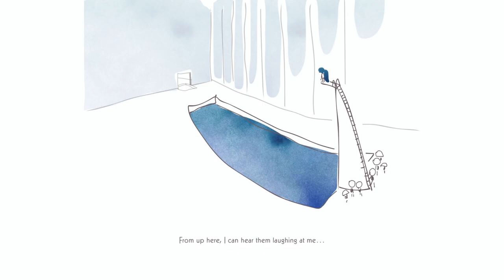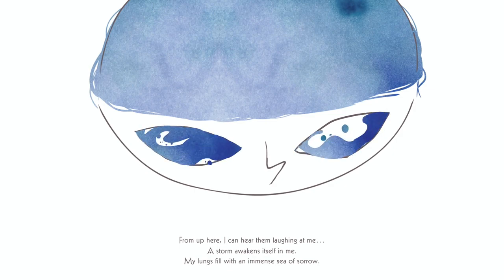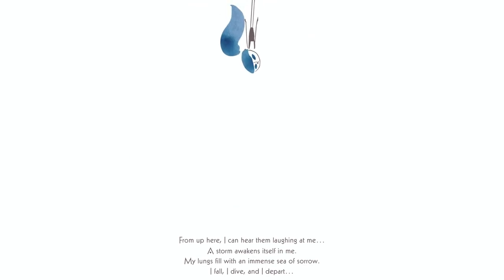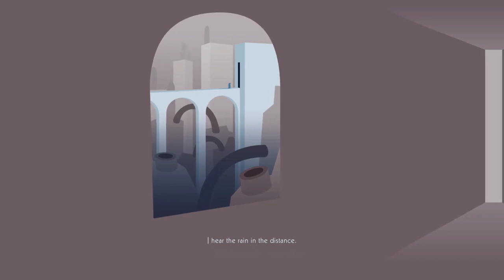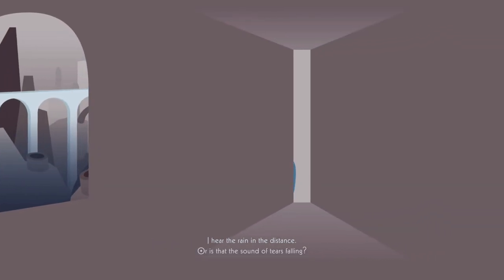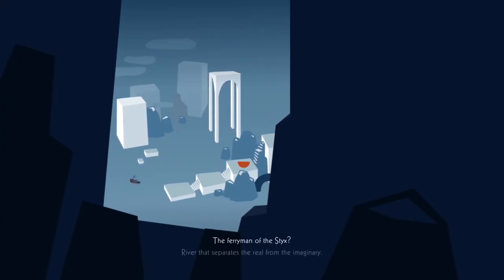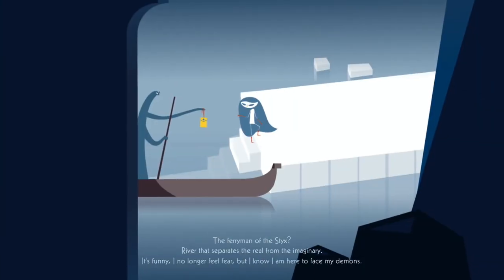Even though it's light on story, Iris and the Giant sees you cobble together memories that depict individual moments in the titular heroine's life. Whether it be a strained relationship with her parents or bullying from her peers, Iris has obviously suffered greatly. The ultimate goal of running through the dungeons of her mind is to come to terms with her past and her feelings. The journey of self-discovery trope works well in a roguelite, and the physical memories you collect in the dungeon not only add characterization but also allow you to unlock perks in between runs. While the drive to eventually complete a dungeon is the strongest motivator, wanting to learn more about Iris is a close second.